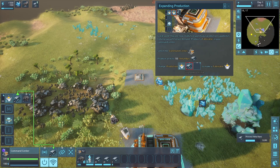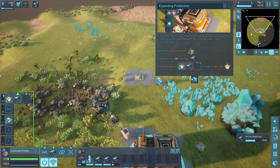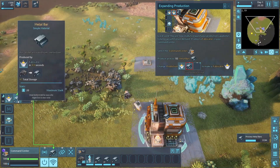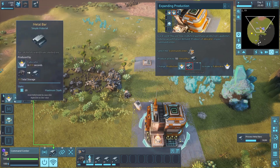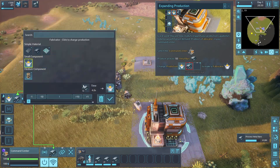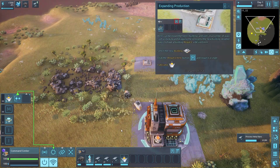Great work - you're now ready to expand your production capabilities. To keep up with demand, produce a fabricator in your command center. Select the command center, produce 10 bars, change production. Now we can click on the fabricator and we have 40 bars in there.